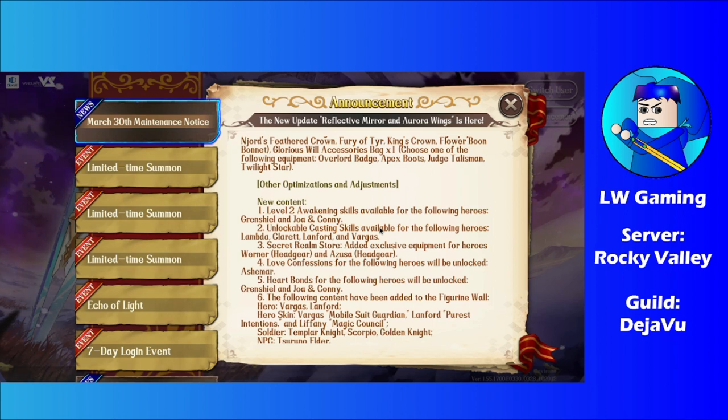The luck confession for this update is AshMR, as mentioned in the future Languiser. The Heartbonds unlock for the new characters as well.